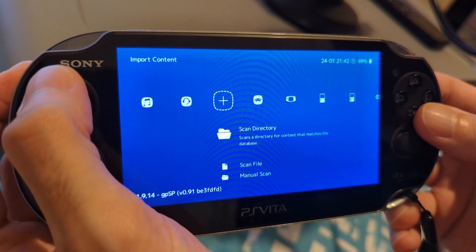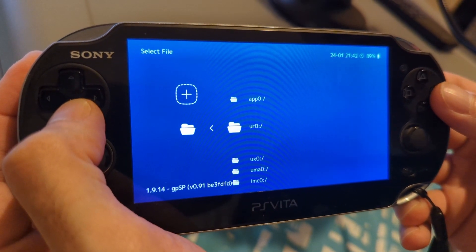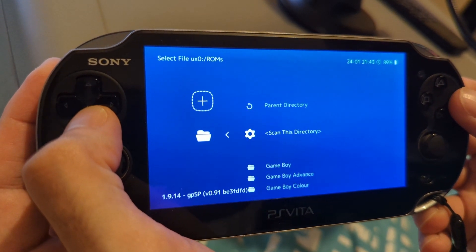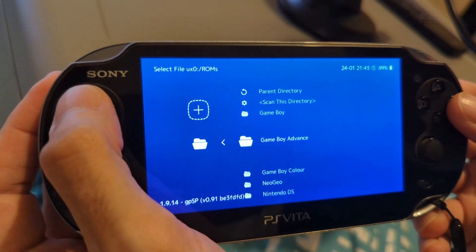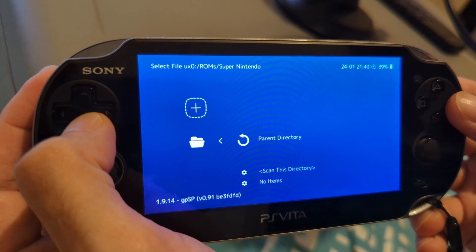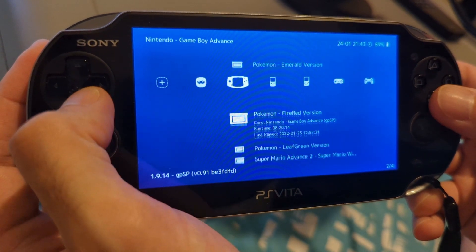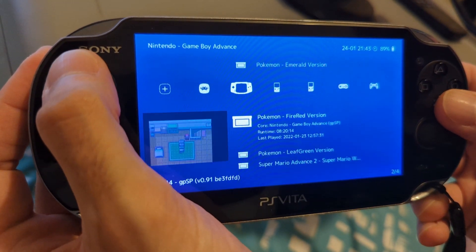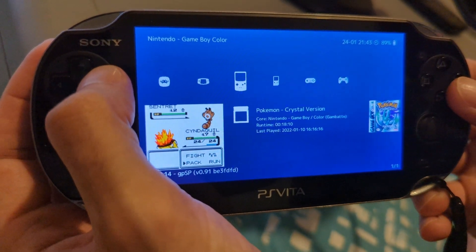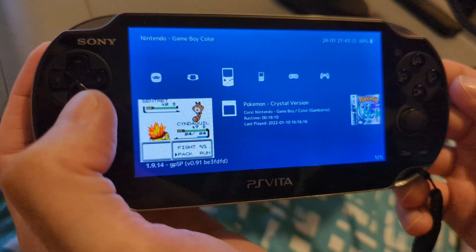Sorry for the noisy car in the background — people still like doing that in the middle of the night. So scan directory, then you have UX0, and then I have one called ROMS right there. In ROMS you can go to any directory you want — let's for argument's sake go to Super Nintendo and scan that directory. It'll load up and then all your game directories will appear like this with all your games. They won't appear by default with pictures — you can change that in settings and check a box to auto-download box art or snapshots on the left or right, however you prefer.